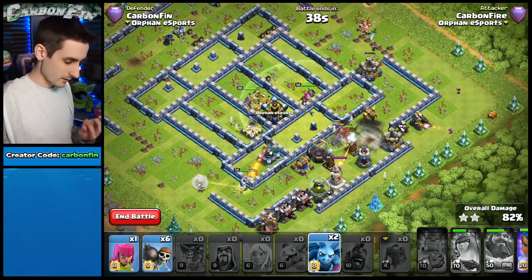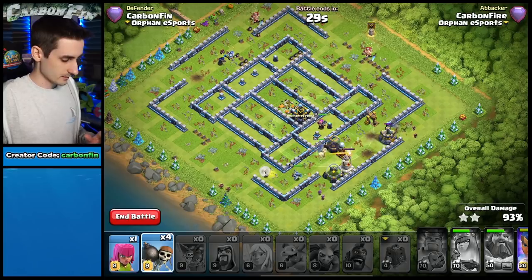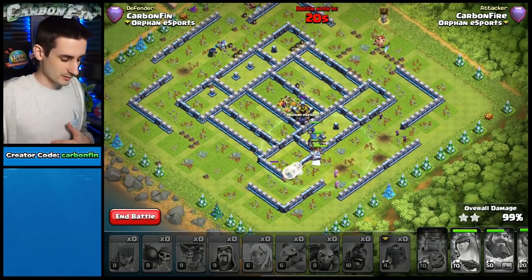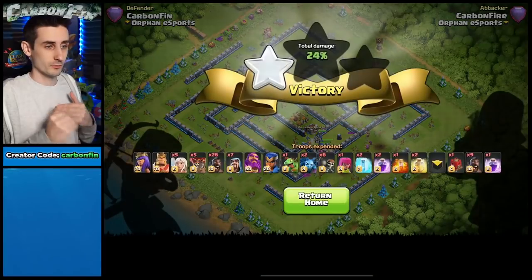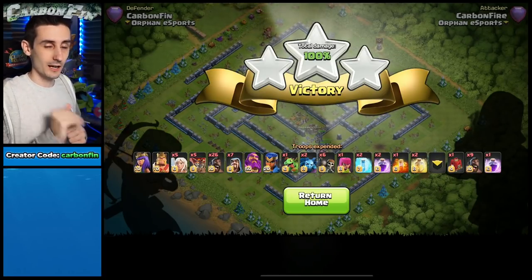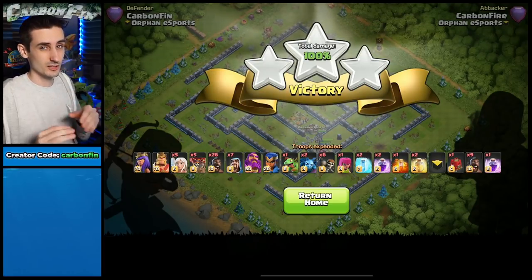Drop a freeze on the scattershot, a balloon and baby dragon, wizards along the top. The bomb tower is a little annoying. The big thing is keeping that queen alive no matter what. Pop the royal champion, we lost most of the hog riders, but keep the queen alive as you move through the base. This is the exact army composition I'd take in Legends League — keep that eagle from activating, that's huge.